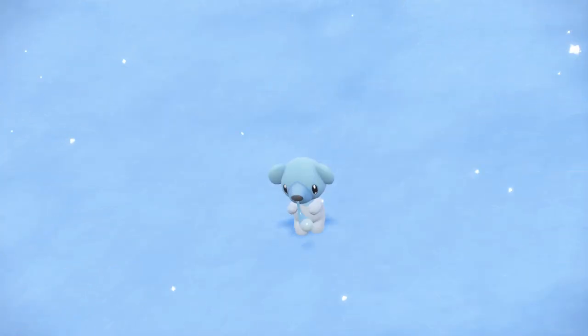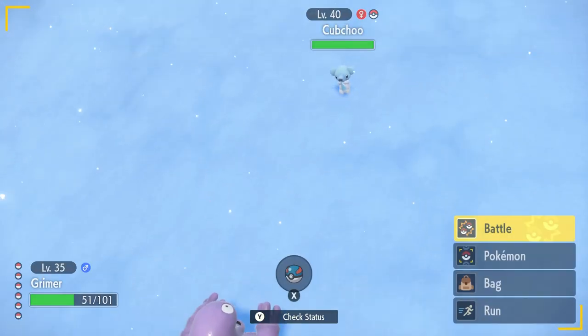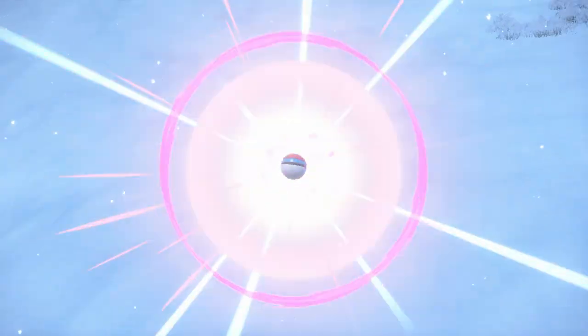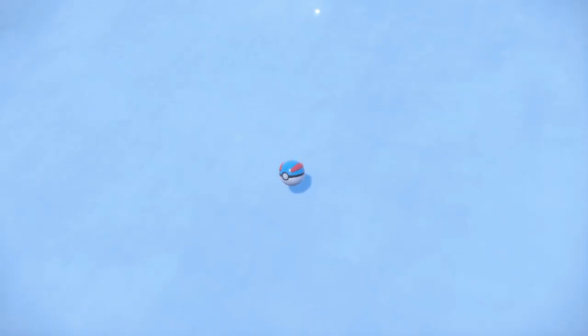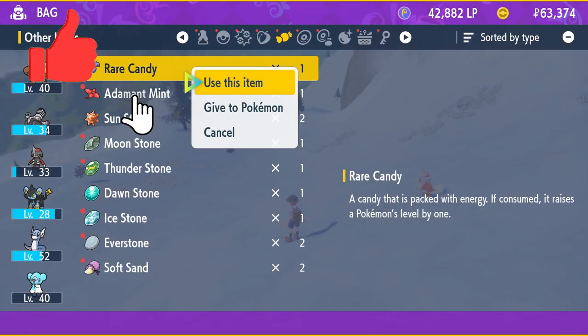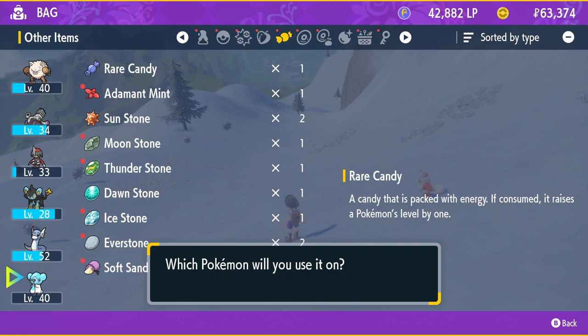If you go to Glaceido Mountain, which is where we're at now, you can find a Cub Chew here at around level 40. For Cub Chew to evolve into Beartick it needs to be level 37, so level 40 or even a couple levels under is perfectly fine.